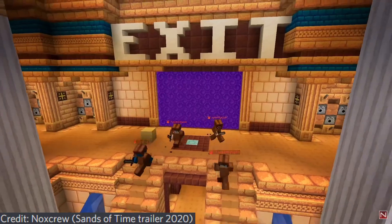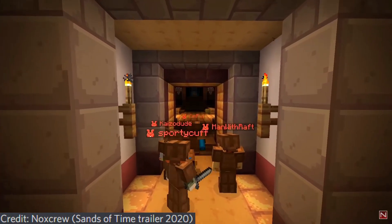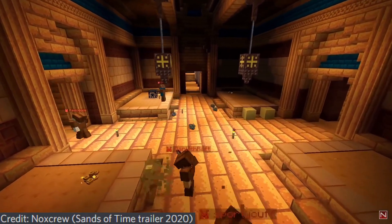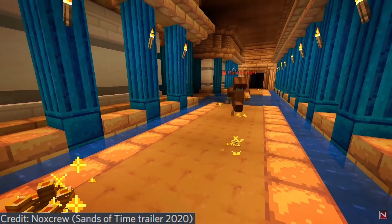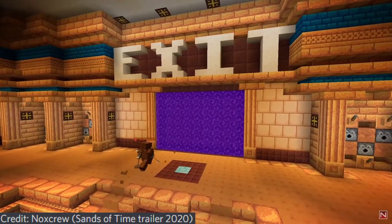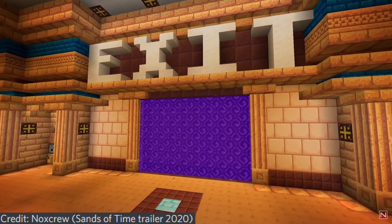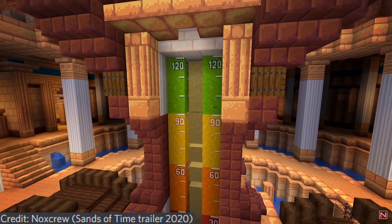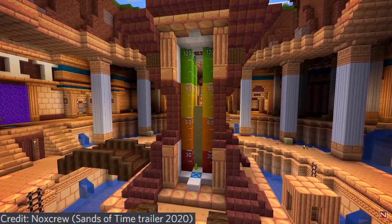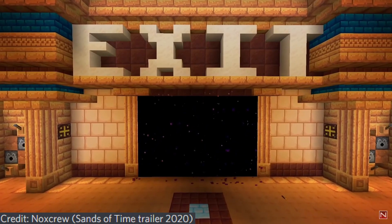Sands of Time. Teams will separately delve into their very own copy of a dark and dangerous dungeon full of threatening monsters and deceptive traps. The goal is simple: find and collect as many coins as you can, then make it out alive. To secure the coins you're carrying for your team, you must leave the dungeon to bank them — but after that you won't be able to return. Choosing the right time to leave is imperative. This is because your time within the dungeon is determined by a physical sand timer located in your central hub room. If the timer ever runs out, you will be locked inside along with your coins forever.